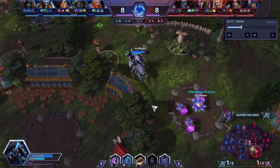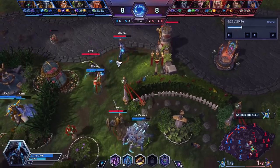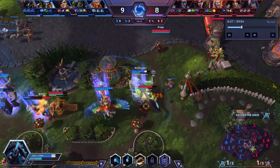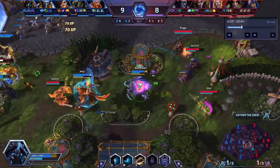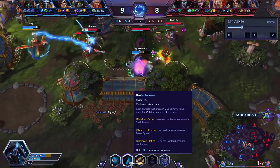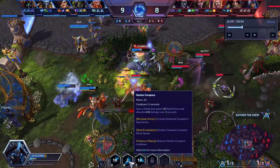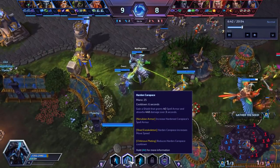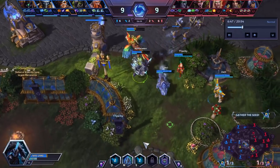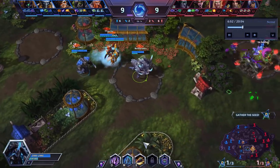The fight starts up a little bit mid lane. I want to make sure I can peel for my team but also zone this person. He puts that on me — one W already used, two Ws, three Ws, four Ws. I don't need to use another one because I'm already out of the fight. Four Ws — I was able to zone three people out of the team fight. Possibly even five Ws depending on if you count that first one before the fight really started.